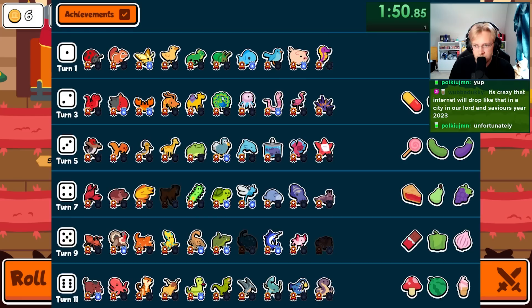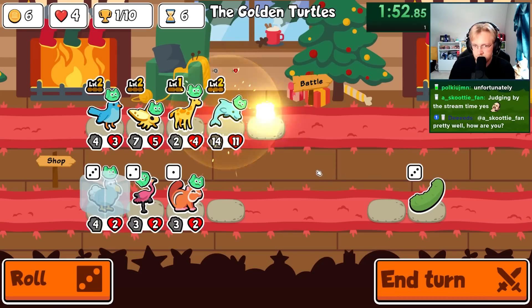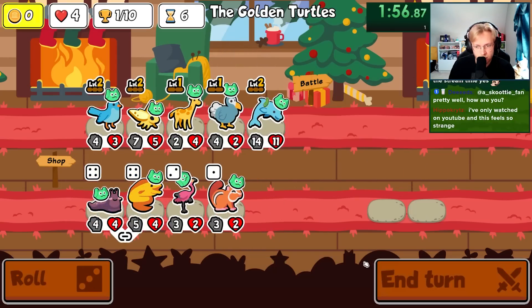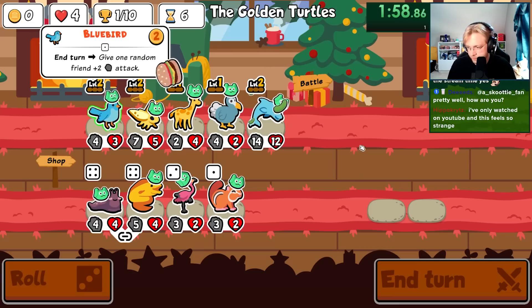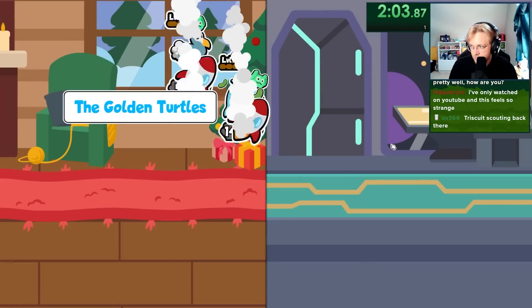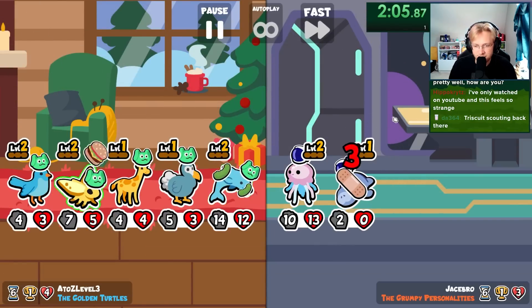Level up dolphin. Is pineapple in here? No. Maybe I'll just give you a cucumber. How's it going, hippo? Triscuit's scouting back there — he's looking for the internet, man.